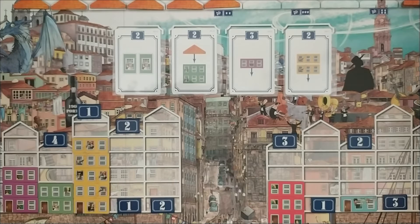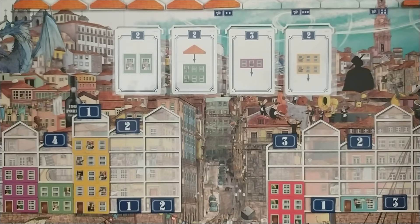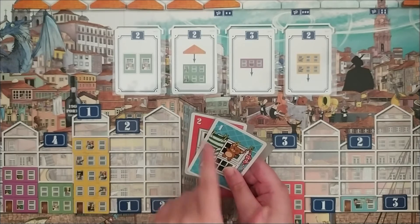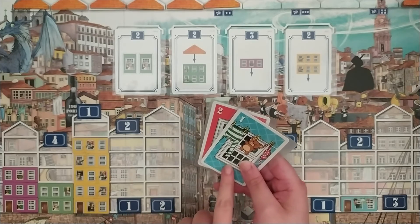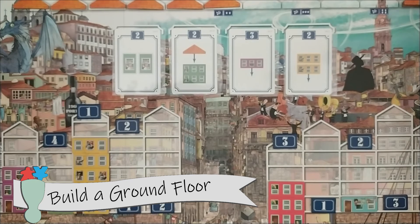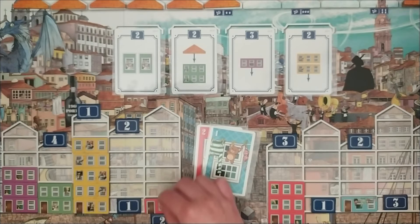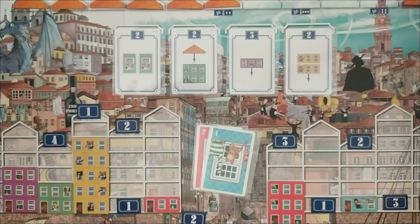The other action you can take instead of drawing cards is playing cards to perform the building action. You can only perform this action if you have at least 2 cards at hand to play. One card indicates the number of tiles to build and the other card indicates the color. For example, if you play a value 1 blue card and a value 2 red card, you can choose to either build exactly 1 red floor or 2 blue floors. In order to start building a house, the first thing to build is a ground floor. Ground floors with a door can only be placed on the base spaces as long as they are empty. You can never place a ground floor on top of another or next to a house with the same color. For example, if you choose to build a red floor, you can place it here. However, you could not place it here because there is already a red house next to this space.